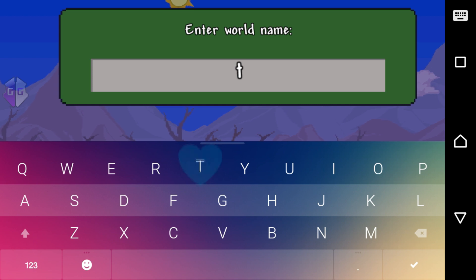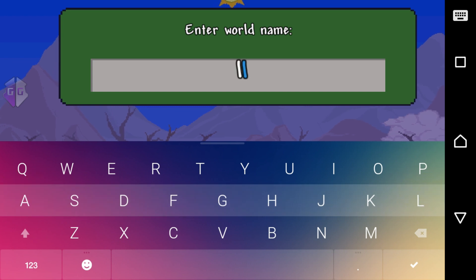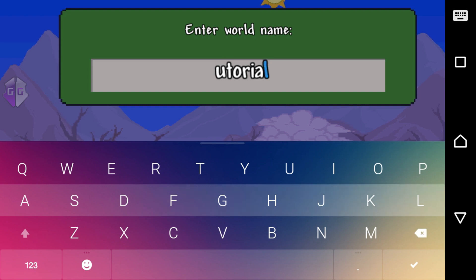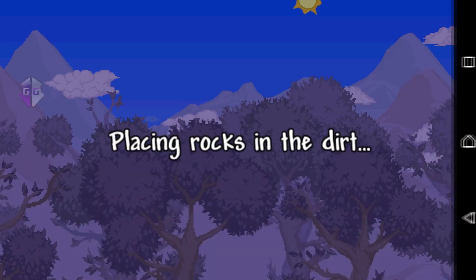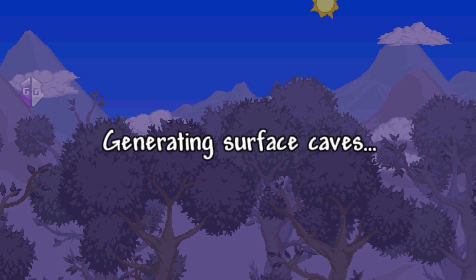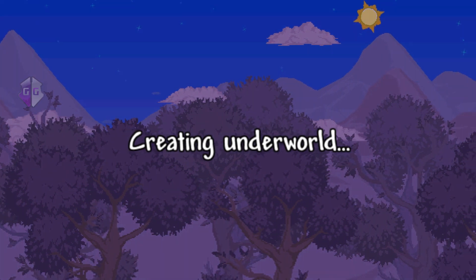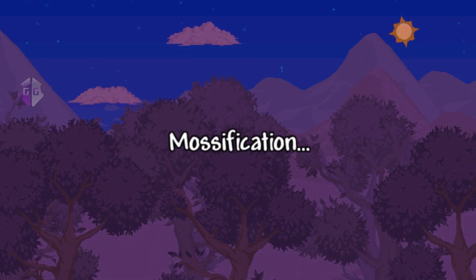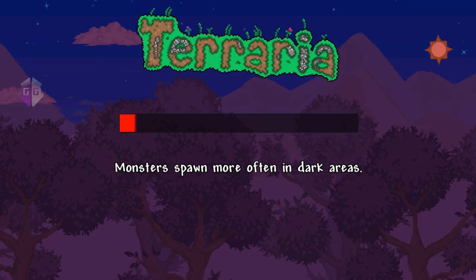Creating this character, let's name him 'Guy,' and creating a random world called 'Tutorial.' Now we wait until it generates. It's the same method as on the iOS one, except instead of 32-bit you're going to be using the dword type — you'll see that right now.